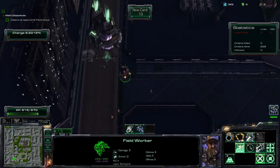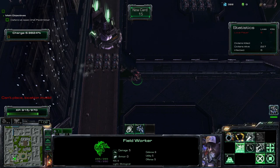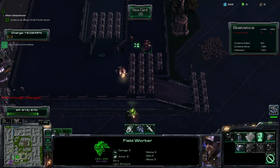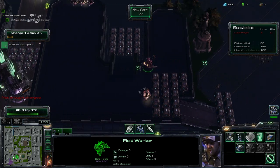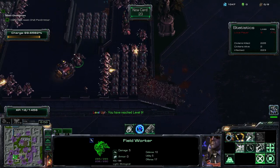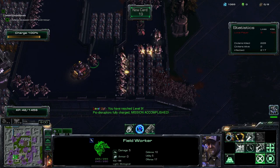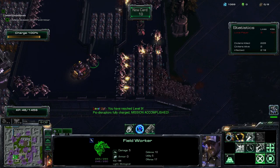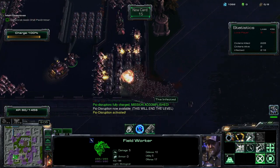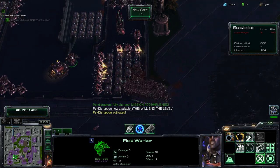On mission six, a completely new mode is introduced. In this mode, the players do not need to evacuate any civilians. Instead, they have to defend at least one of two structures that will spawn separately at random locations. These buildings are called Psy Disruptors, which will charge a Psy Disruptive blast after 8 minutes, thus killing off all zombies in the city. In short, the players must survive for 8 minutes.